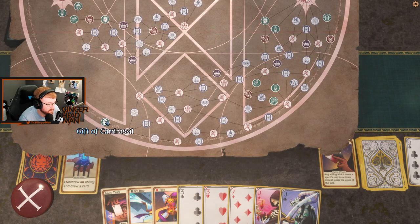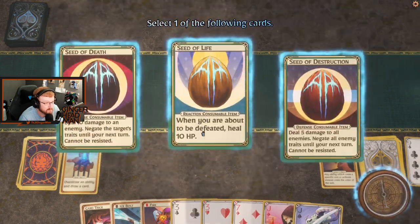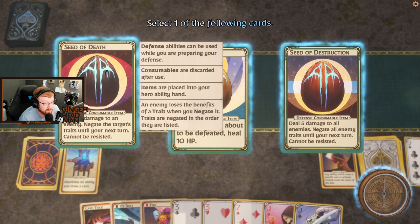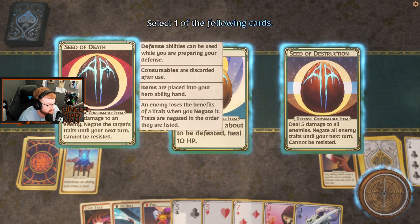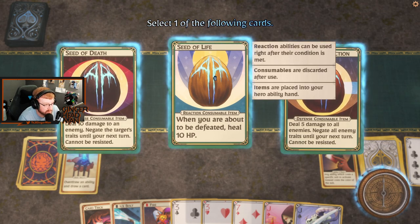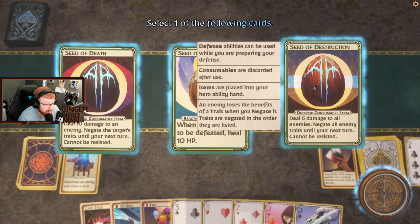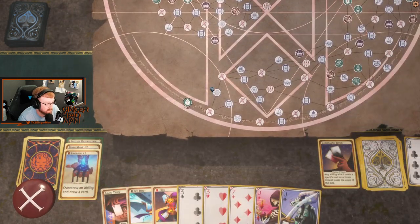We already got our Gift of Cardrasil. We go Gift first. Seed of Death — these are all consumables. Deal 10 damage to an enemy, negate the target's traits until the next turn, cannot be resisted. Seed of Life: when you are about to be defeated, heal 10 HP — basically an extra life. Deal 5 damage to all enemies, negate all enemy traits, cannot be resisted. Yeah, let's take that — that seems pretty good.